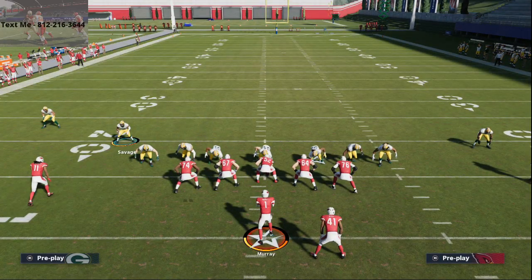In today's Madden 21 tip, I want to break down a simple edge pressure from the 3-4 bear defense.